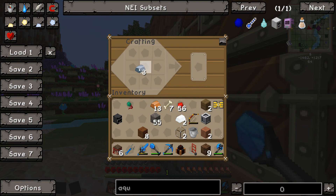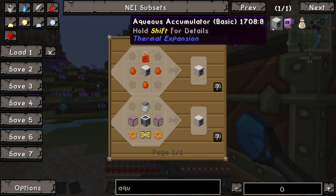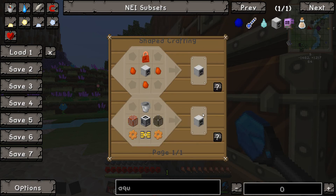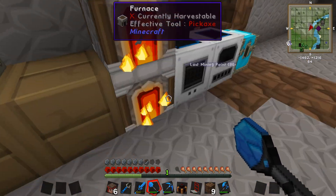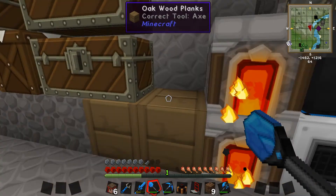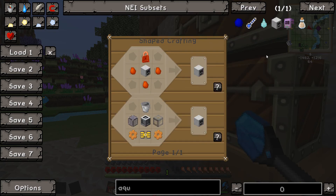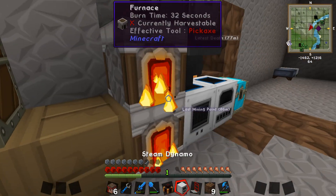So here we go — bucket. And now we should just be able to do that. We should be able to make two copper gears — two iron there. Copper, copper, copper, copper. Boom, boom, boom, boom. Okay, we have everything we need now. Alright, awesome.